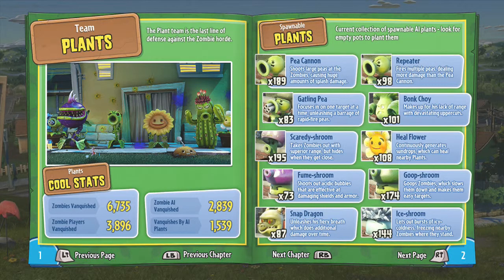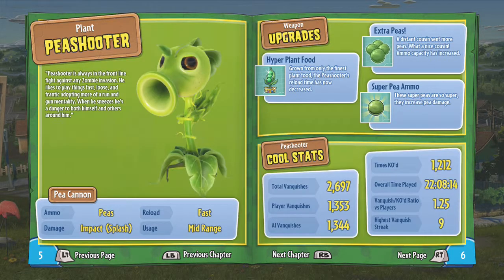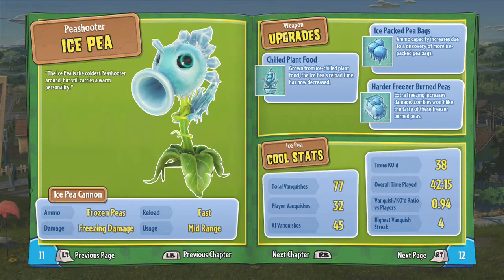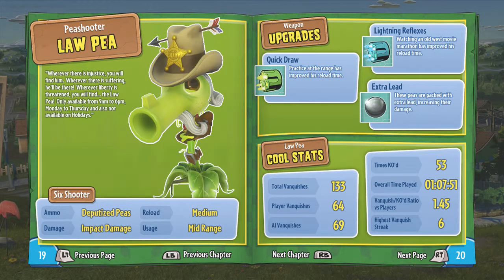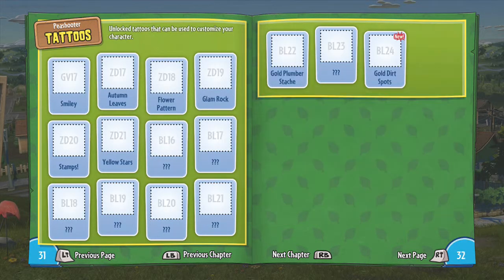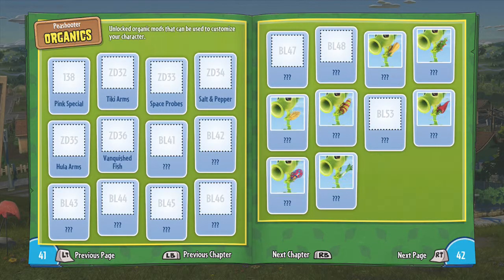Meantime, this is just a book where you can check out your cool stats and whatnot — check out your plants, the stats on the different characters and variants. The commando pea, agent pea, law pea, the berry shooter, plasma pea. So I think this will just be a means to show off the rest of the characters.